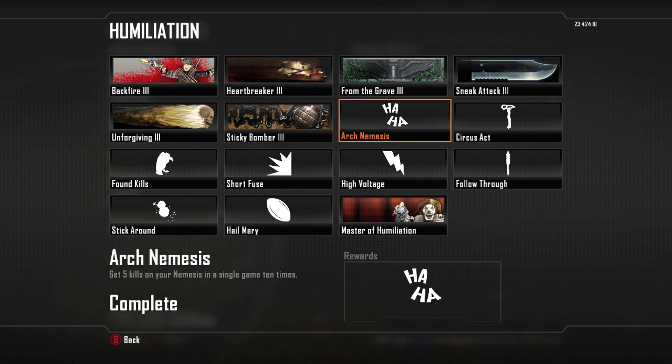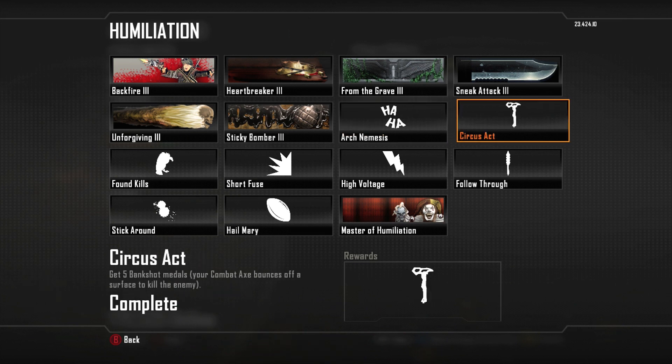Arch Nemesis — if you guys have not completed this already, you'll notice when you're playing regular, when it shows the Kill Cam, you'll see someone that says Nemesis Kill Cam. That's the person who is essentially your Nemesis for the game, so make sure that you track that person down and really focus on them if you're trying to complete this. Circus Act — I've got footage on this, so we will go into this a little bit more in depth in just a minute.